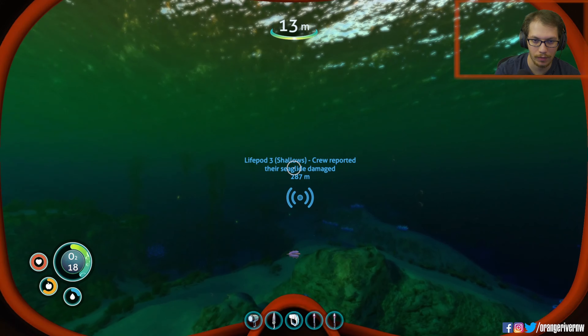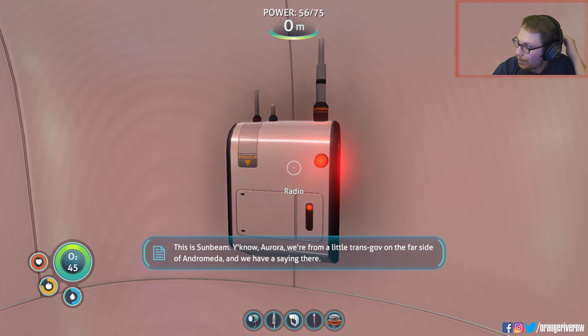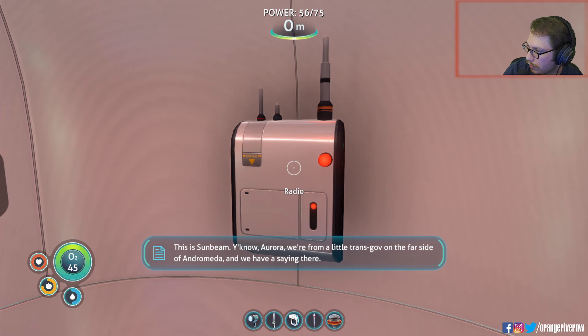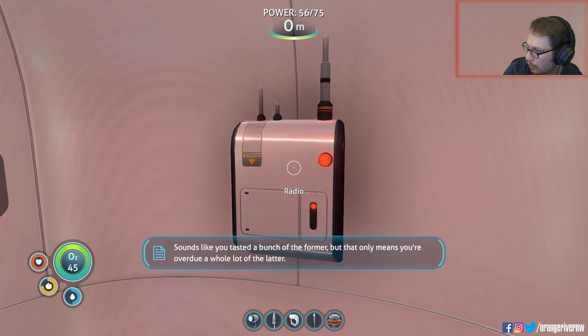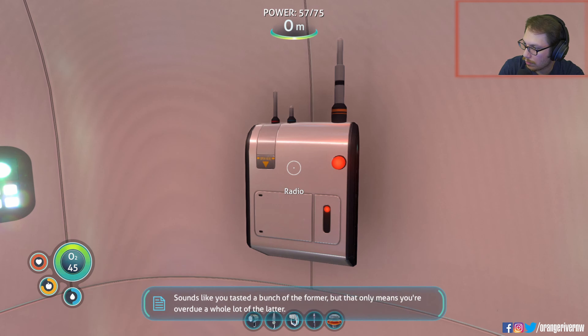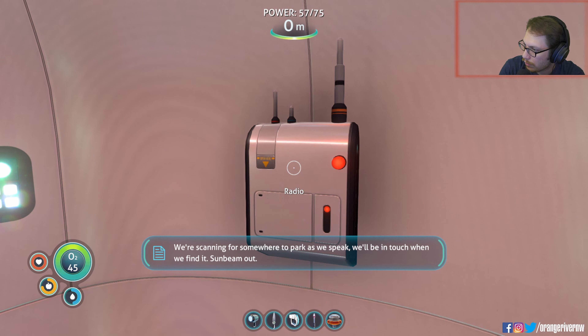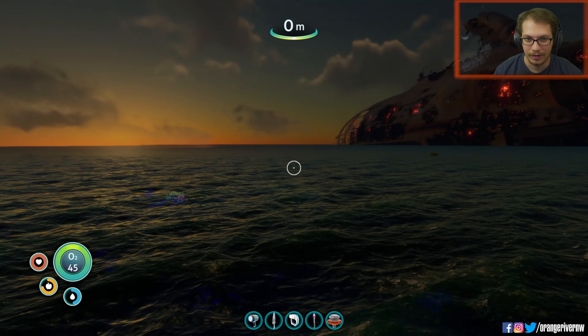I'm gonna make so many water bottles. Seek fluid intake. A radio message — this is Sunbeam. We're from a little transgov on the far side of Andromeda and we have a saying there: there's no bad without the good, no good without the bad. Sounds like you tasted a bunch of the former, but that only means you're overdue a whole lot of the latter. We're scanning for somewhere to park. We'll be in touch when we find it. Sunbeam out. Sounds like they're coming in close.